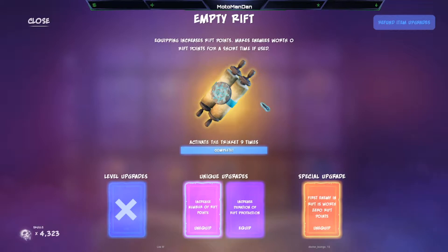Welcome back. Today we're talking about the Empty Rift Scroll. Equipping it increases rift points and makes enemies worth zero rift points for a short time. To get the unique upgrades, you have to activate the trinket nine times — you get either increased number of rift points or increased duration of protection. The special upgrade is that the first enemy in the rift is worth zero rift points.